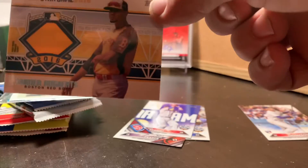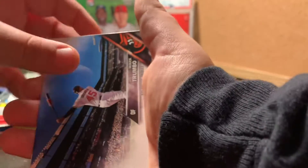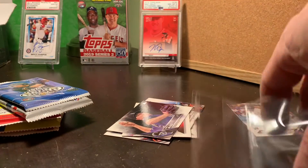A freaking lousy patch. We could have hit it off. You get one hit per box. That's pretty pathetic, Topps. Come on. A lame relic. It's a hit, though. You got the vault junior pack there — there might be a hit in there. They probably give you a lame relic or something.